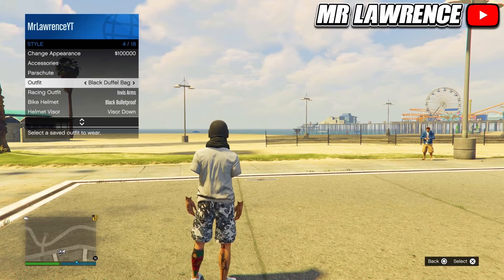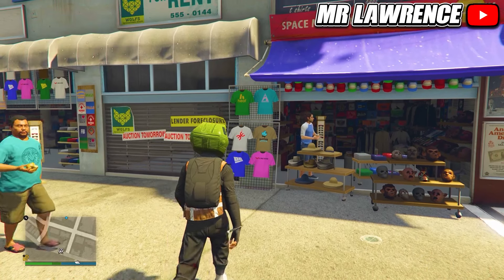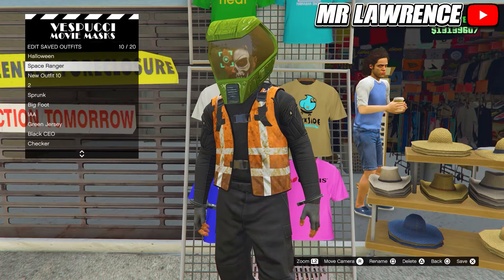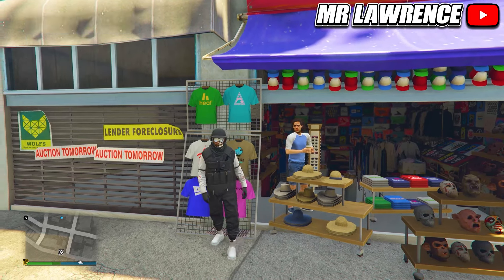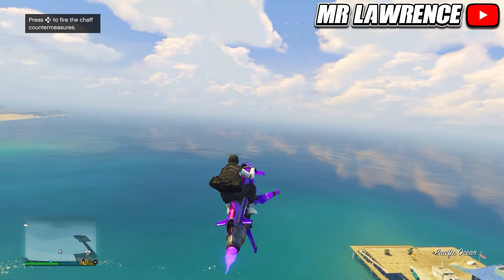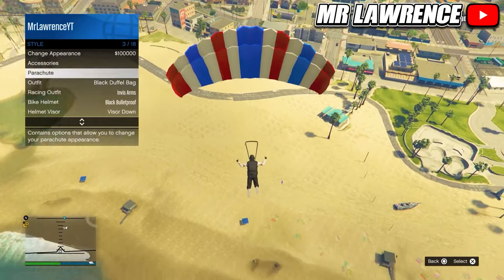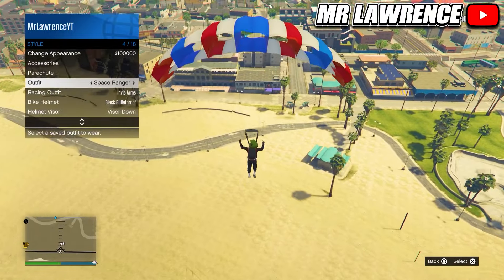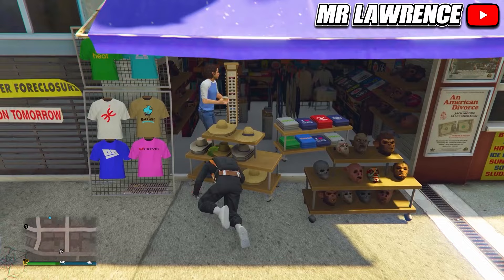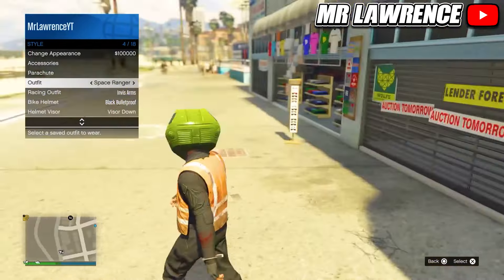Lastly, I will show how to transfer duffel bags onto any outfit. First equip a parachute bag on the outfit that you want the duffel bag on, then save it. Now equip the outfit with the black duffel bag and fly up in the air — this time you will need to go higher so you have more time in the air. Now jump out or off your vehicle and pull your parachute. Then equip the outfit that you saved with a parachute via your interaction menu. Now parachute into the mask store again and spam right on the d-pad. You can now save your outfit again and that's how you can get the black duffel bag on any outfit. Hopefully this helped you out and I will catch you in the next one. Bye bye!